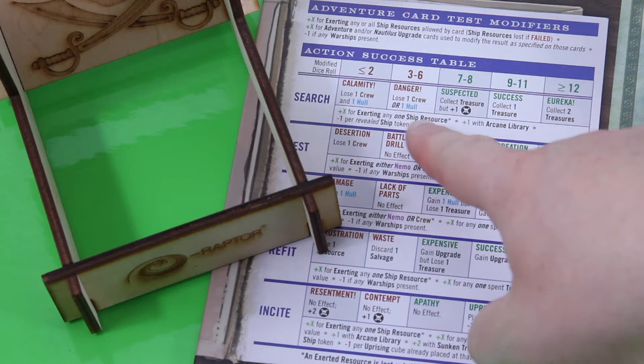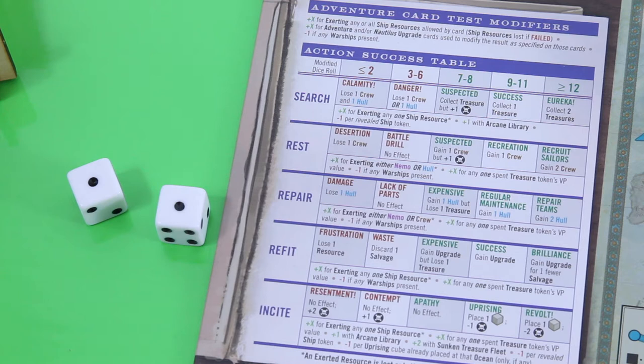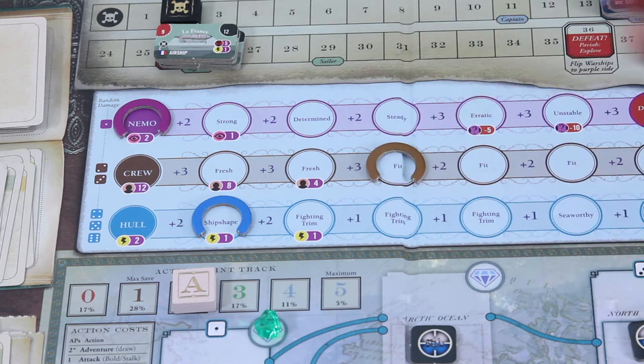During the last video I was saying you could use gemstones for search results but apparently you cannot, so plus three it is. Snake eyes! I automatically fail no matter what. I could use Conceal here but I'd rather not — there are definitely worse results. My lowest die was a one so I only lose one resource. The gemstone is still here so I want to try that again, but my crew is pretty shaken right now.